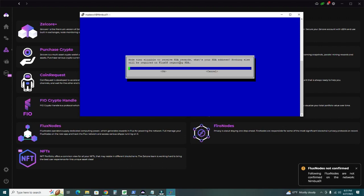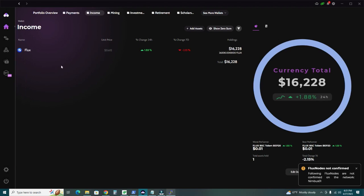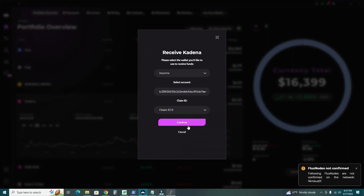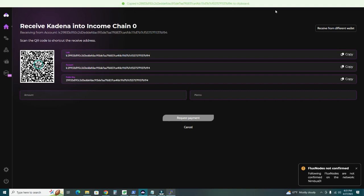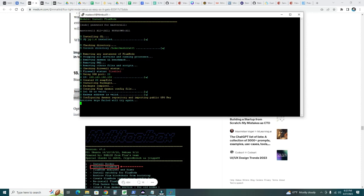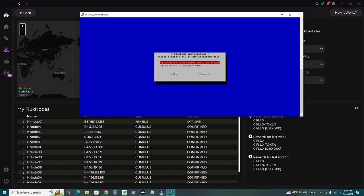The script asks for your KDA (Kadena) address to receive Kadena rewards on top of FLUX. Go to your portfolio, find your Kadena wallet, click Receive, select the Income wallet, and copy the address. Paste it into PuTTY and tab. The script will now continue configuring the daemon and repository. When prompted to download from source, build in script, or download from our own source — choose option 1, download from the script.